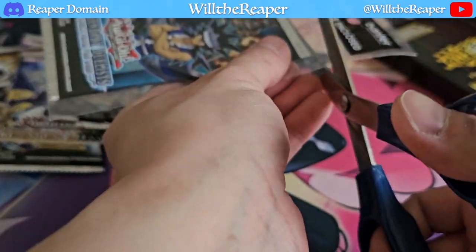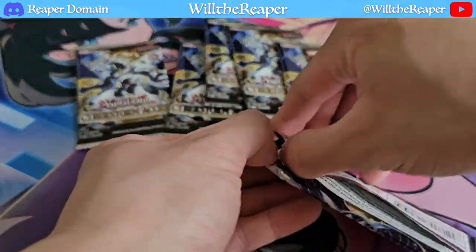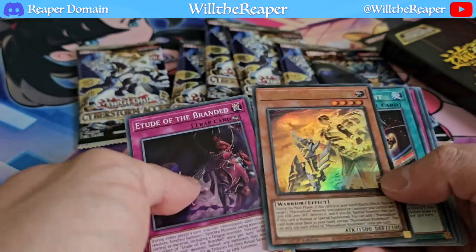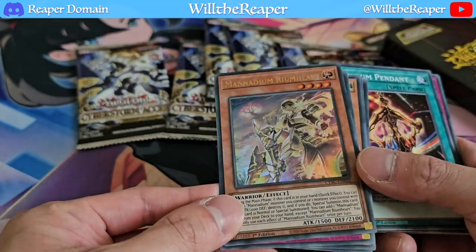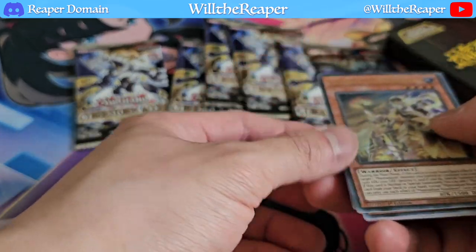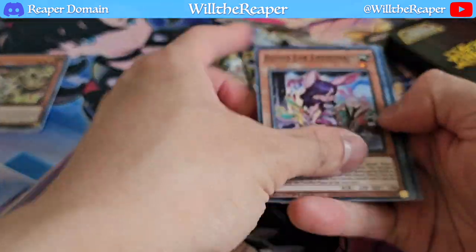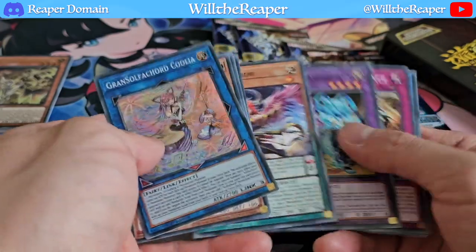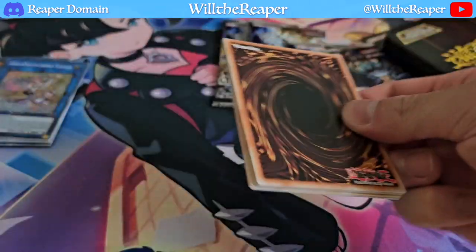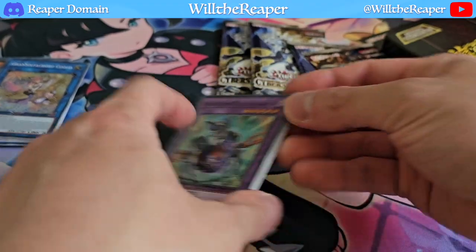We've also got this last one which is Duels from the Deep — we'll find out what we have there. Let's begin with Cyberstorm Access. First pack — look at that, it's an ultra rare! We have Manadium Room-Hearts. It's an ultra rare so I'm not sure if this is worth anything — you guys will have to let me know. Definitely a nice start. We also have Grand Sulfured Coolio — I believe we pulled this card last time, so nothing particularly special there.